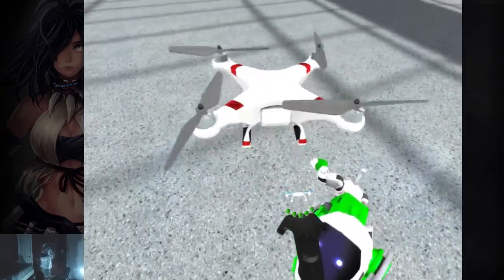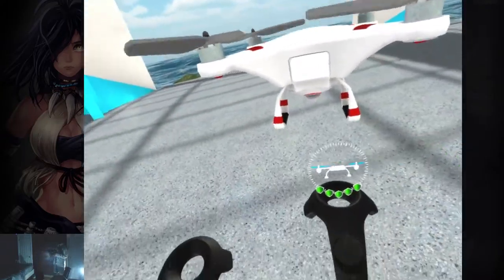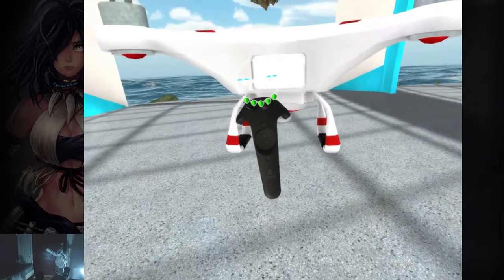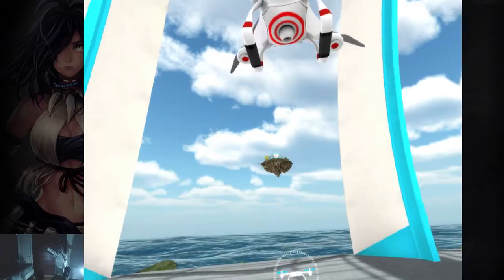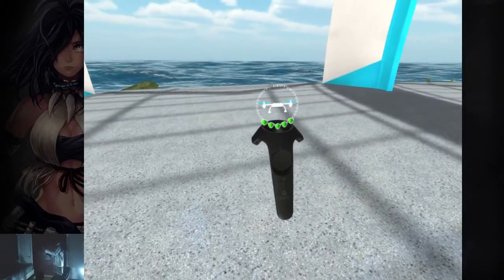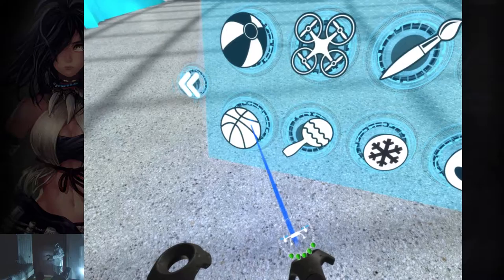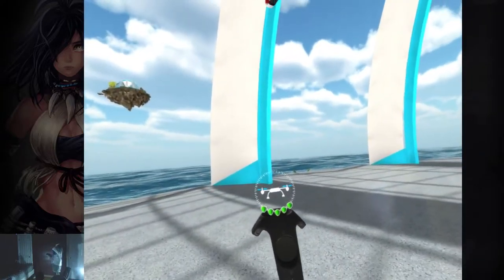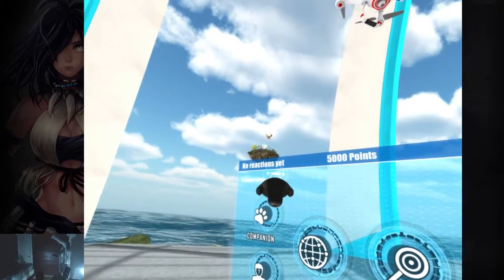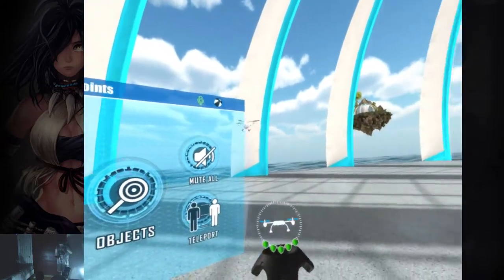Oh no, come back. So right off the bat the thing that's concerning is that if you hold — you gotta see the little tracking gun pad, right? You hold up, you move, and you move that upwards. That is pretty useless. Alright, it's back to teleporting. Am I supposed to just do it like this? I'm supposed to point in the direction I want it to go? I believe so.